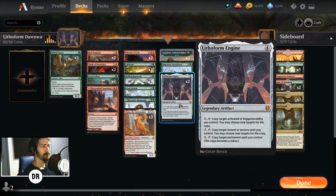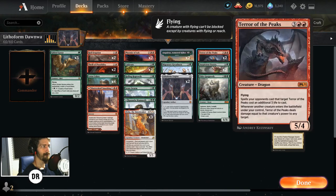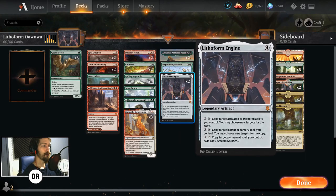Zierda reduces costs by two and it can't be reduced to less than one, so the first two abilities are only going to cost one and the third ability is still going to cost two. But still, that's only seven mana — you get to copy your Terror of the Peaks, you get to copy your Elder Gargaroth.